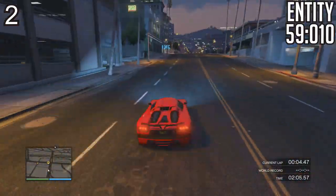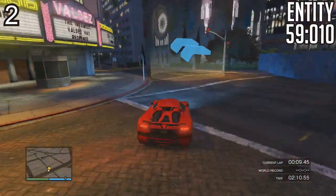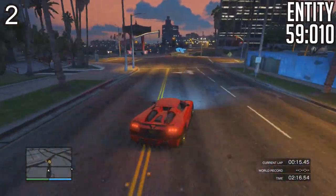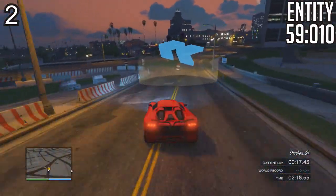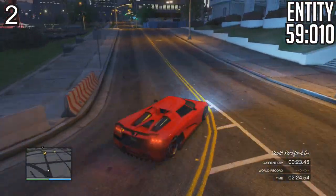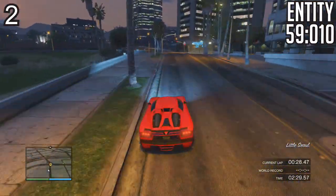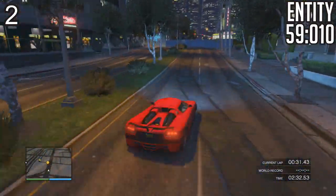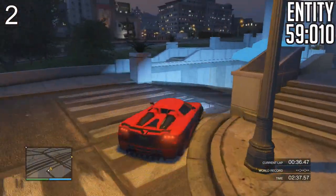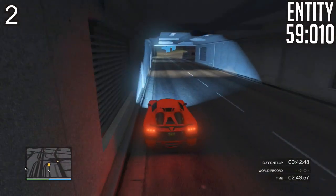At second spot, we have the Entity XF — 59.01 seconds. God damn amazing after the 1.14 spoiler addition. The Entity was going to win regardless against the Cheetah, but the point is the Entity is so up there at third spot — it's just ridiculous considering other sports and supercars as well.